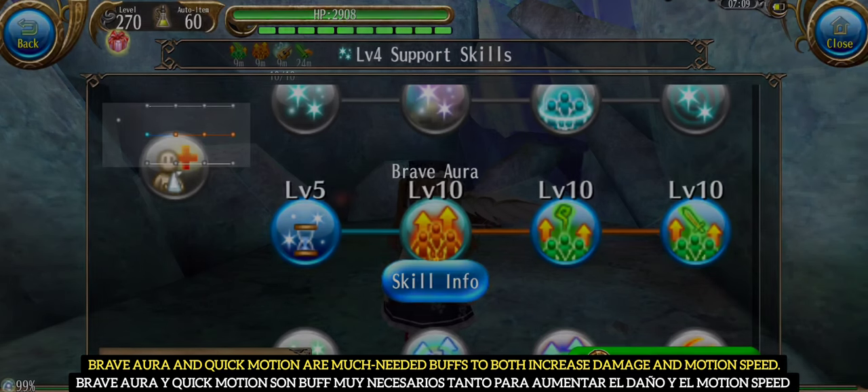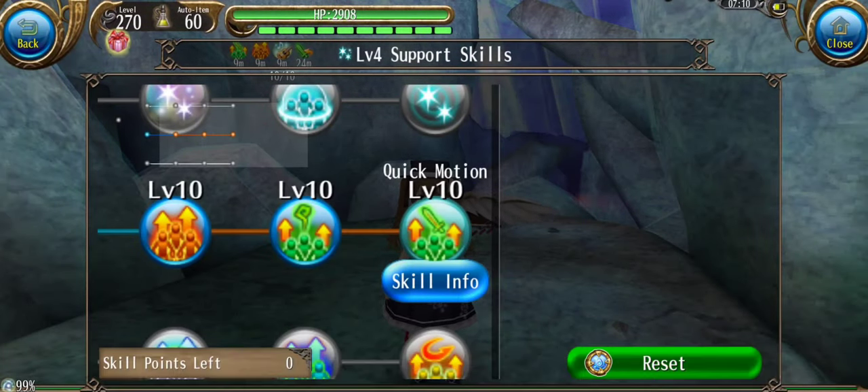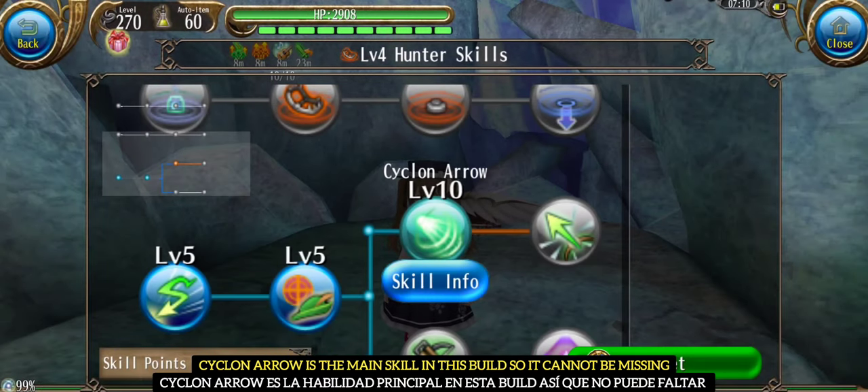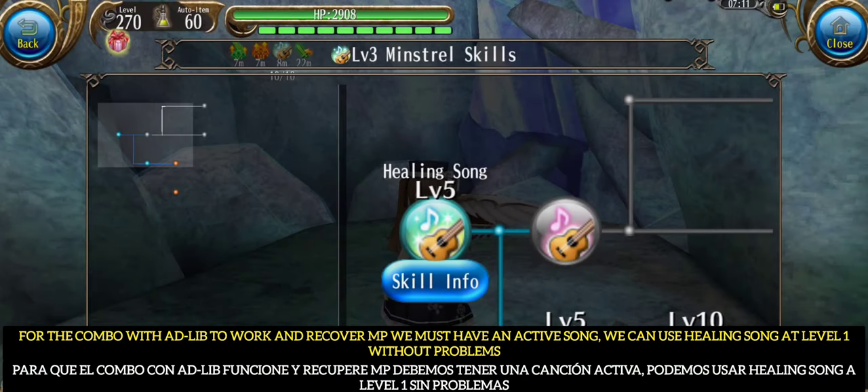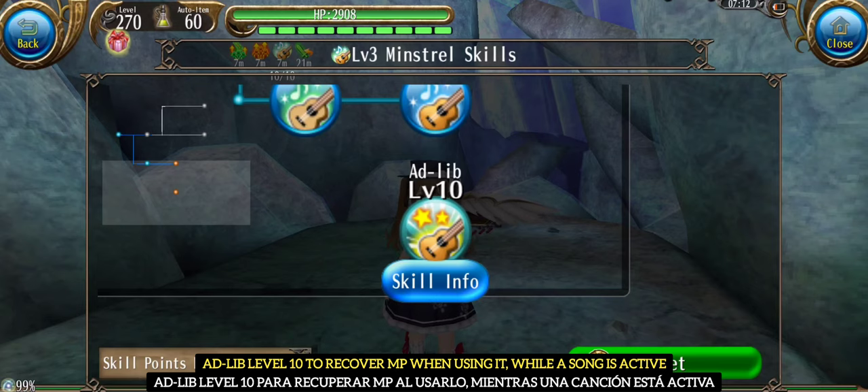Brave Aura and Quick Motion are much needed buffs to both increase damage and motion speed. Cyclone Arrow is the main skill in this build so it cannot be missing. For the combo with Adlib to work and recover MP, we must have an active song. We can use Healing Song at level 1 without problems. Adlib at level 10 is to recover MP when using it while a song is active.